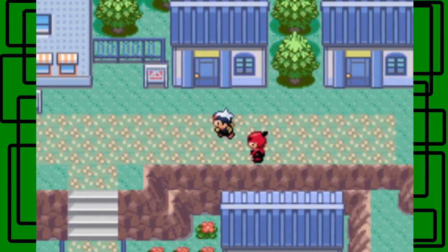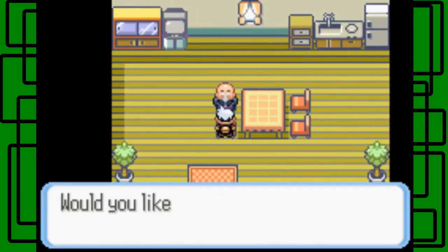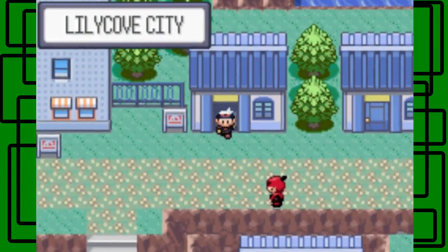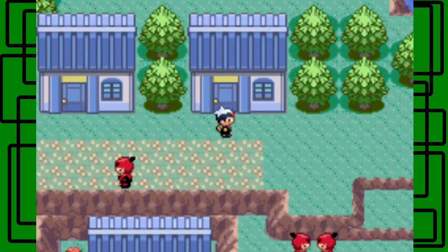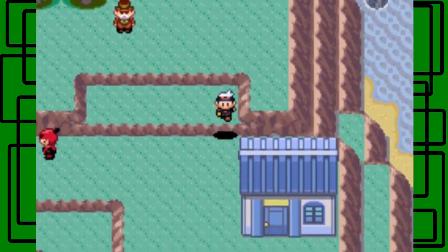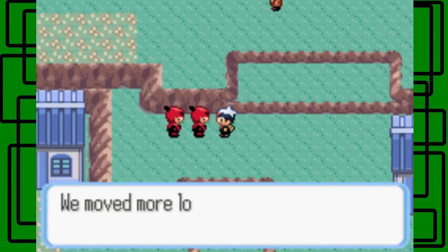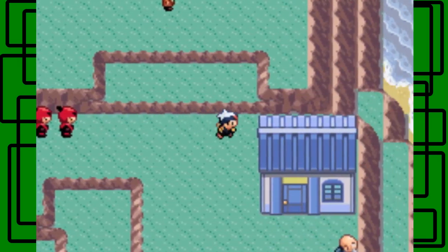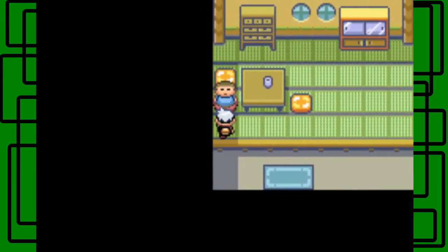Let's go over here - this is the Move Deleter's house. If you talk to this guy, he can make Pokemon forget their moves, even HM moves. So if you taught Flash to your main Pokemon and want to get rid of it, you can talk to the Move Deleter. There are Team Magma grunts here - Team Magma is obviously here. This guy will give you TM44 Rest.